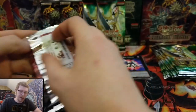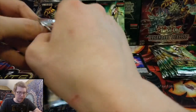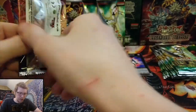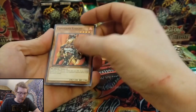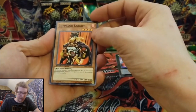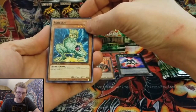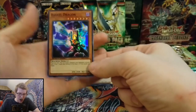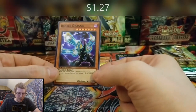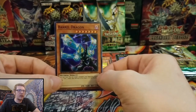Next pack, let's do a Speed Duel. Let's keep these all in their own piles. Thank you again, 11 Pointer Hunting. Command Knight, Screech, Infinity Dwarf, and a Barrel Dragon — oh dude, love that card. Sick.